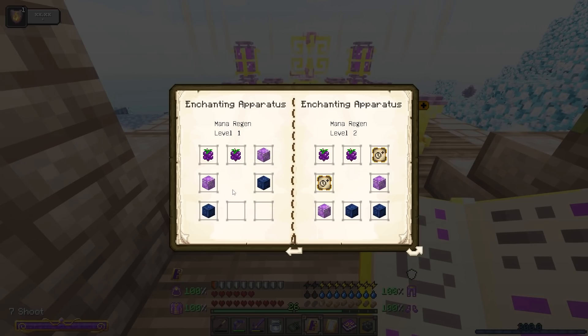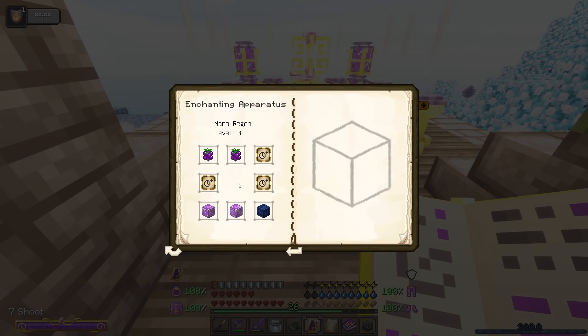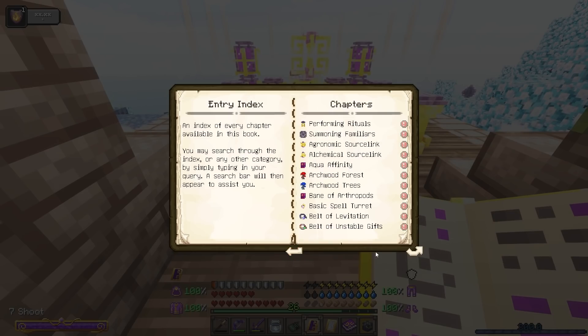Then I can make a level two mana regen book. The catalyst is going to be a book — that's the main part. I put the regen one book in and use these items to make regen two, and then with a regen two book I can make regen three.